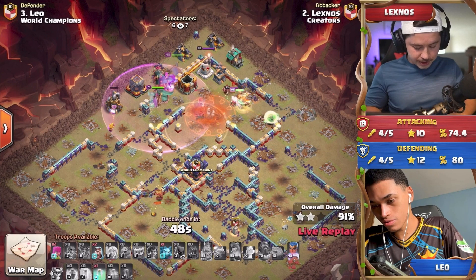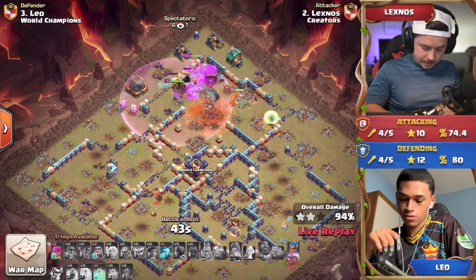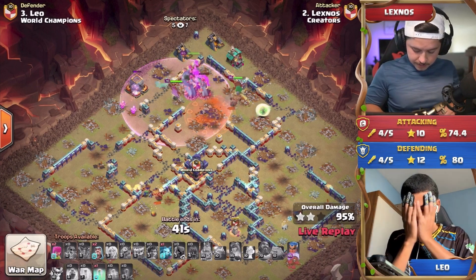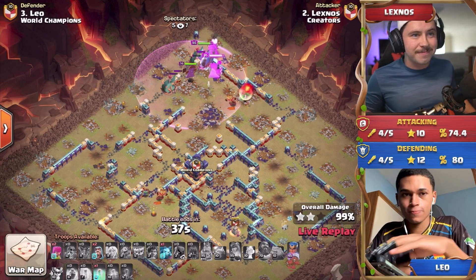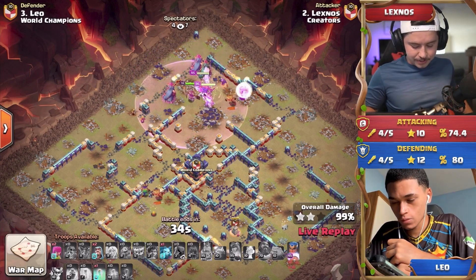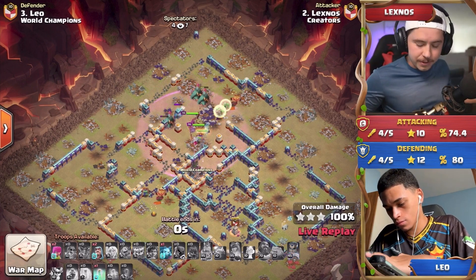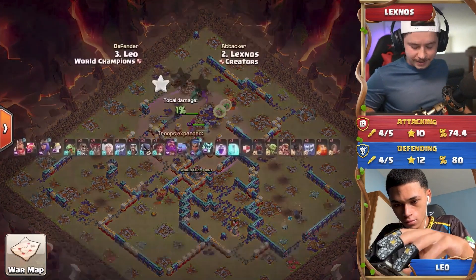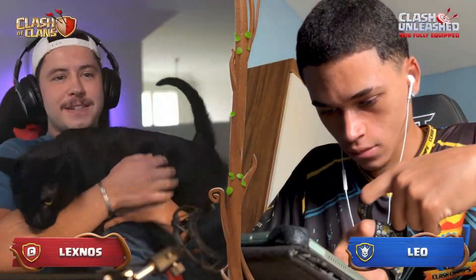The town hall is going down — you can see Lexnos celebrating, delivering a three-star and putting the Creators to 13 stars in this match. What a really cool use of the log launcher and earthquake to snipe those core inferno towers. This means Clash Champs need just a two-star to win the match, but really they are going for perfection — can they get the perfect war at town hall 16?